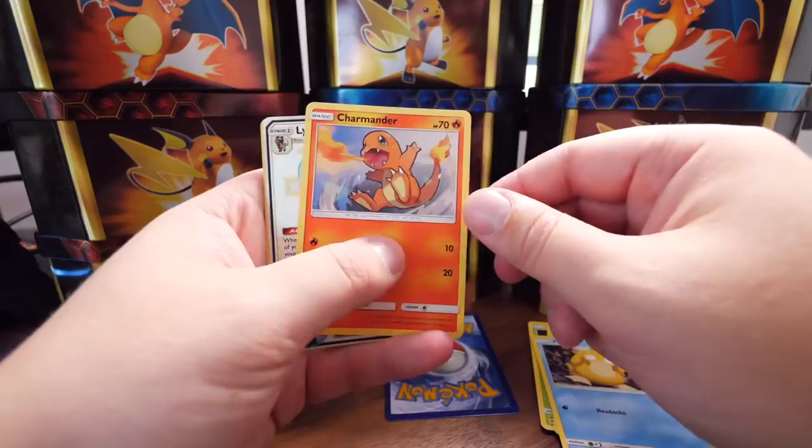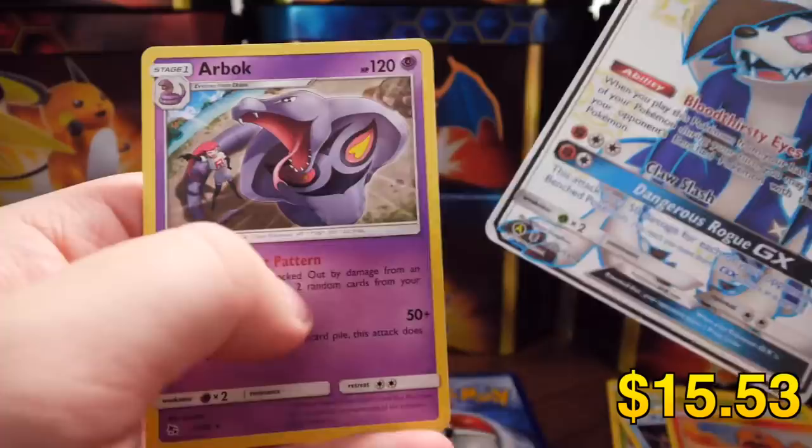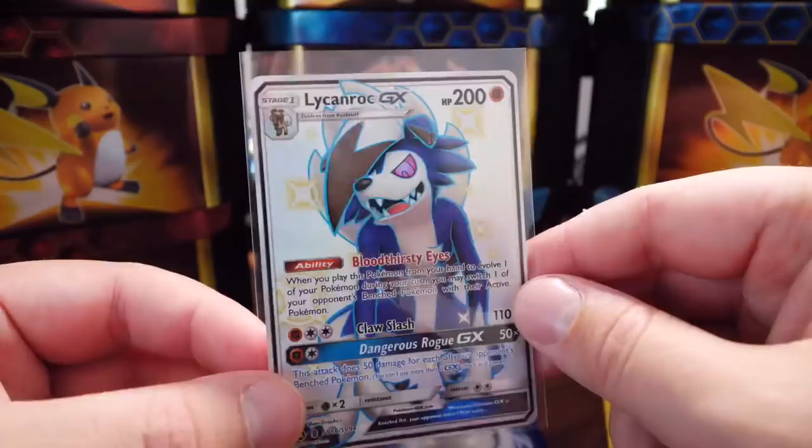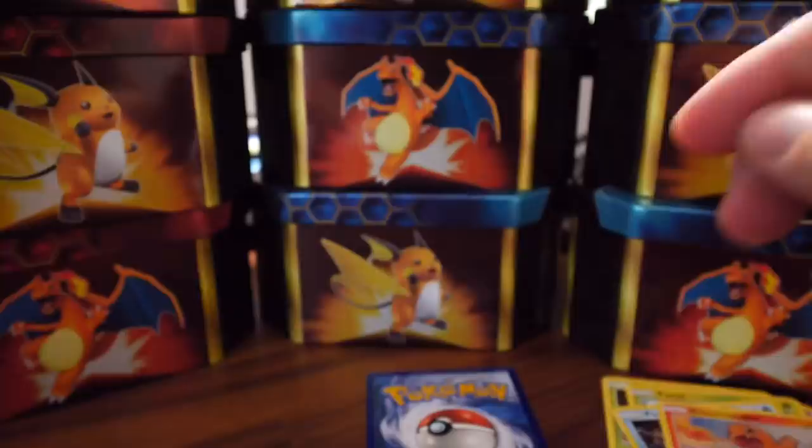Jigglypuff, Caterpie, Paris, Psyduck, Charmander, and let's go — Lycanroc, Shiny Lycanroc GX! And at the back we've got an Arbok. Damn, I love this card, man. I love this Pokemon, in fact. Lycanroc is such a cool dude. This is the Midnight version as well, I'm pretty sure. To those who don't know, he has like two forms. This is sick, man. These are the type of cards that I really want to get today, so yeah, I'm gassed for that one.